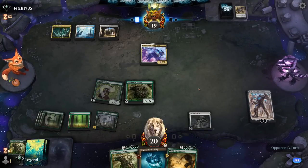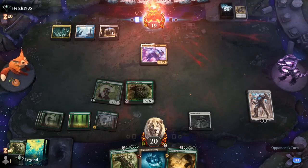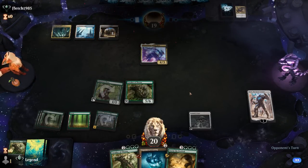Nykthos can generate quite a bit of extra mana, and our opponent explodes. Sweet, onto the next one.